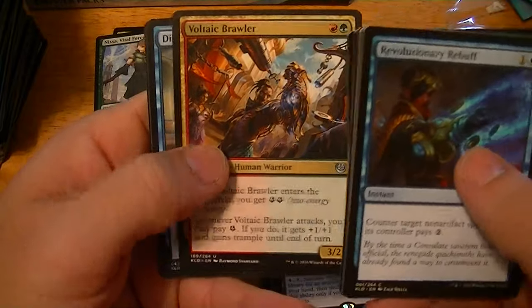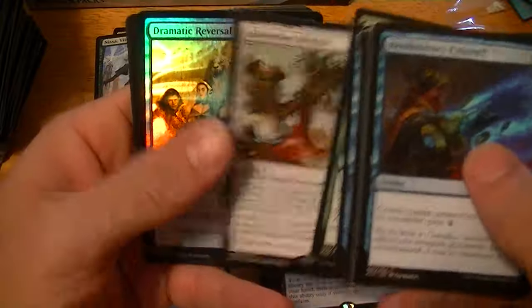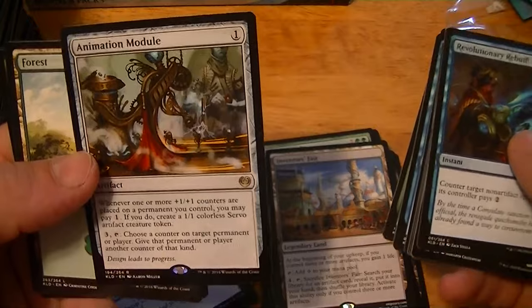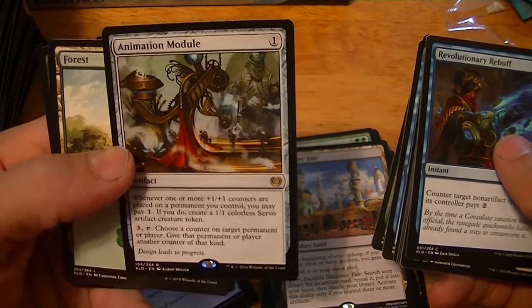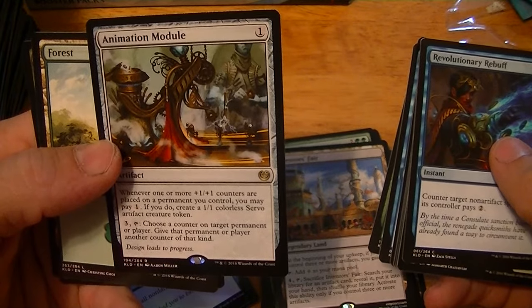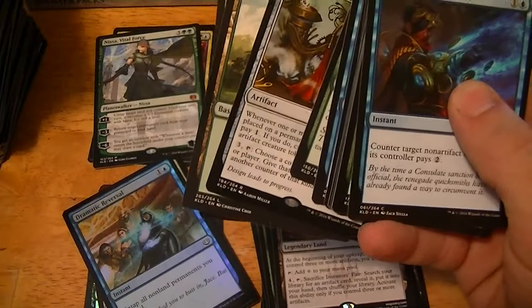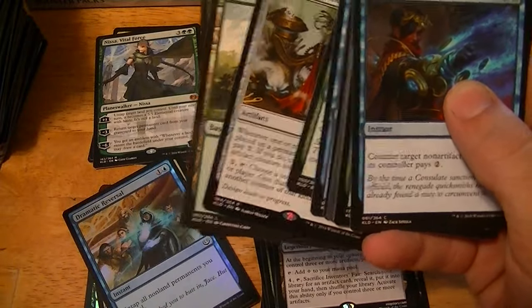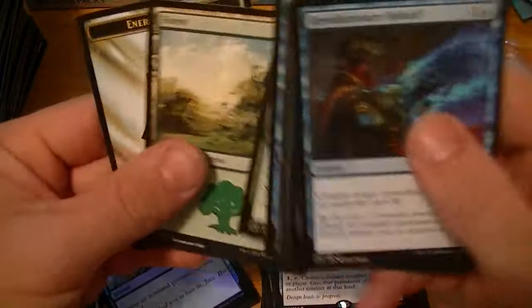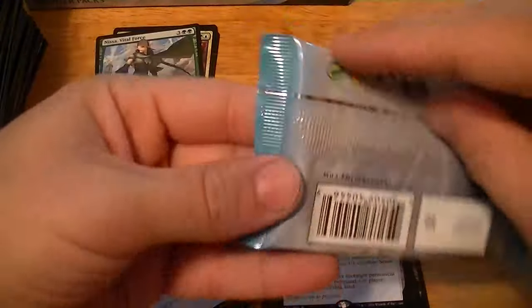Voltaic Brawler, Disappearing Act, Creeping Mold, Animation Module, Dramatic Reversal. One or more +1/+1 counters are placed on a permanent you control, you may pay one to create a Servo token. Choose a counter on target permanent or player, give that permanent or player another counter of that kind. I guess that's a little engine to make some counters — that's a couple dollars.